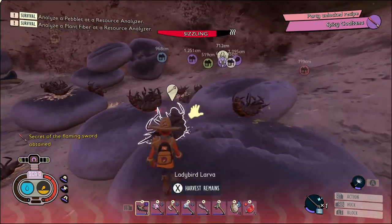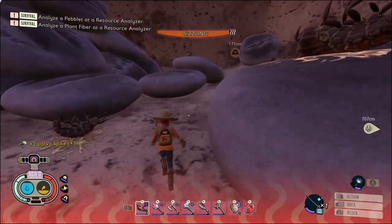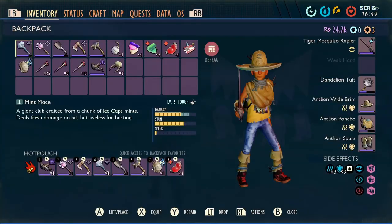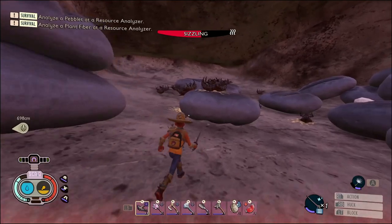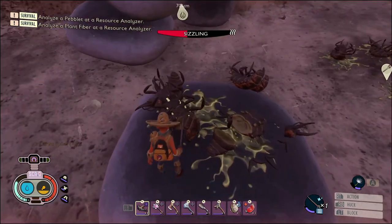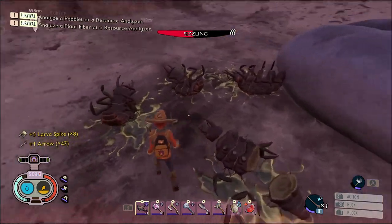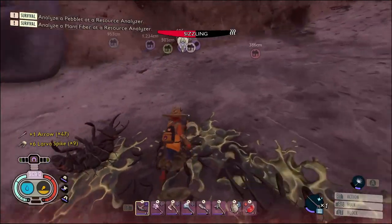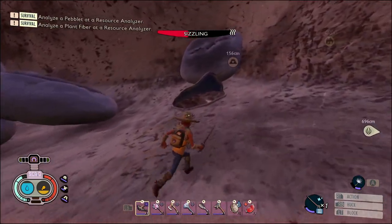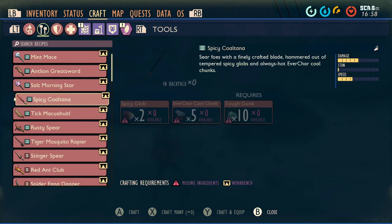There you have it guys, once the wave is complete - there you have it guys, you now have the recipe for the Coltana. I keep calling it 'cold tuna,' what the heck - the Coltana. Now you just gotta go craft it. Oh, let me not stand right here - there it is!